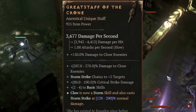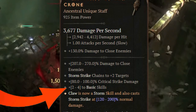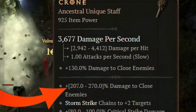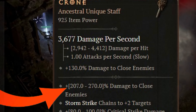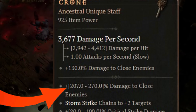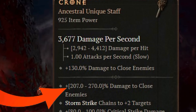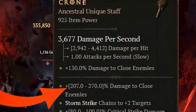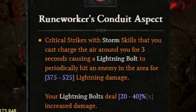First of all, the Greatstaff of the Crone got a complete rework with really good stuff. It will now give you ranks to all basic skills instead of only Claw ranks, so it will also boost your Storm Strike. It will give you a plus two to Storm Strike chains, which you can mastercraft up to plus seven chains — really good in Infernal Hordes or just for speed farming. It will also create a huge damage-to-close-enemies bonus, and the implicit will also change to damage-to-close-enemies. So the Greatstaff itself is a major buff for the Stormclaw Druid.